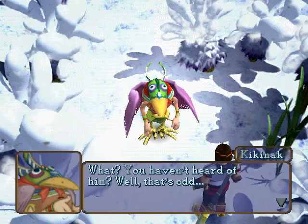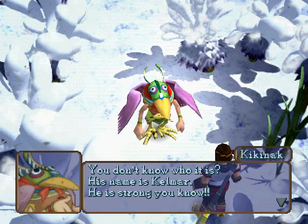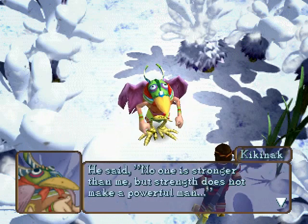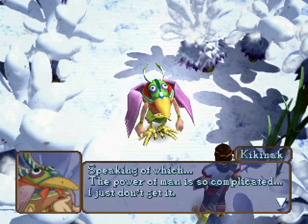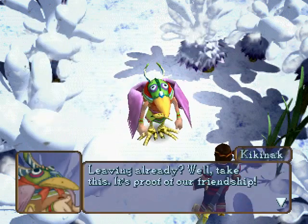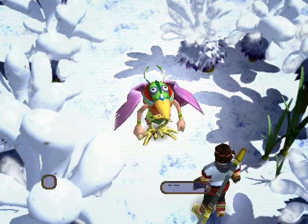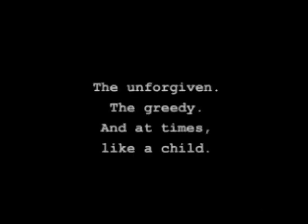Let's also look at the other person. You haven't heard of him? Well, that's odd. My young friend was bragging so much. His name is Kelmar — he is strong, you know. It's a small world indeed. Kelmar has told me a lot about you. He said no one is stronger than me, but strength does not make a powerful man. The power of man is so complicated. We'll say goodbye here. Leaving already? Take this — it's proof of our friendship. We'll be able to meet any time you use it. See you later, Kikinak. We now have the Ocarina — no wait, just the Ocarina. And I believe it's going to take us straight out. The Unforgiven. The Greedy. And at times, like a child. Sage of the Forest. We are two down, two to go.